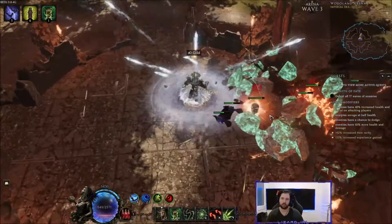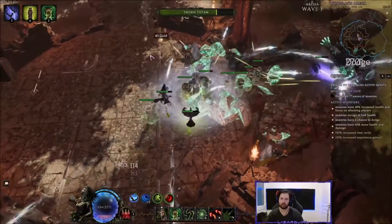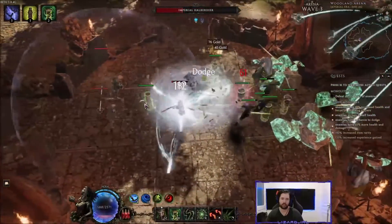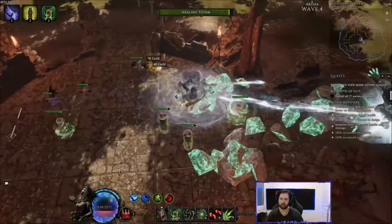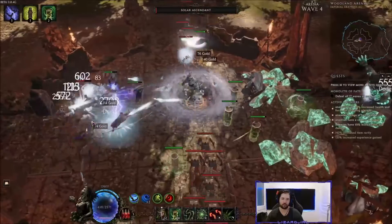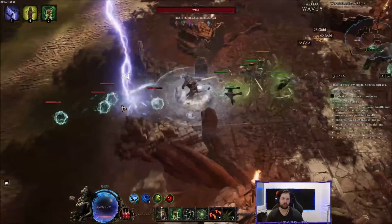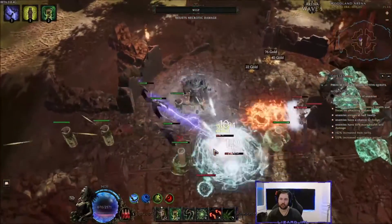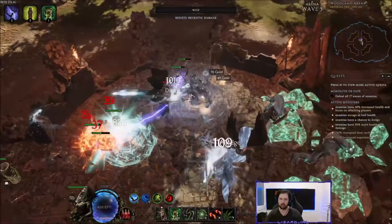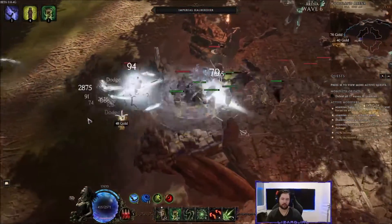This build is running without any snapshotting. If you snapshot your crows for survivability and healing effectiveness, you'll reach 20k ward or more with no problem and your crows will be practically immortal. But for the sake of this guide I'm showing it without any snapshotting. If your crows die you can just resummon or revive them.